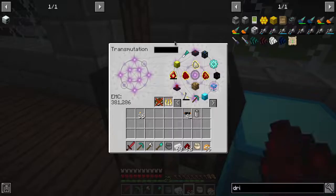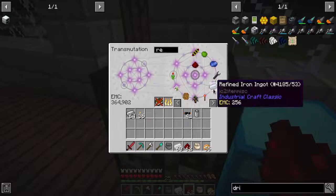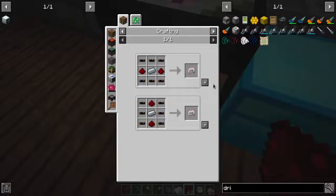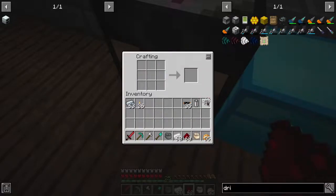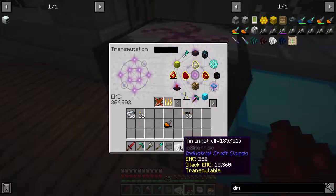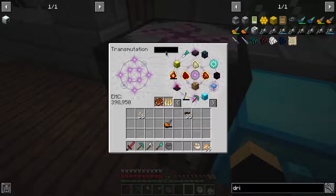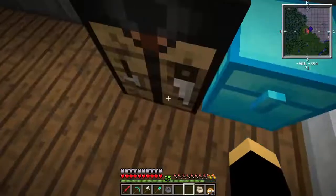We want to get some reinforced iron out of here. We want to make an electronic circuit. And then, with that, we make ourselves a drill. The drill is charged and we can use it for whatever. But why don't we just take some diamonds and make it into a diamond drill immediately?